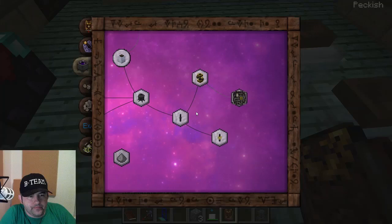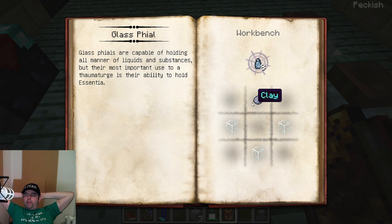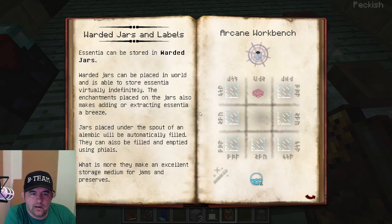Let's read about the glass. Holding all manners. To use a thaumaturge - but their most important use is their ability to hold essentia. Okay, so I gotta crack my back. Oh I'm dead, see you guys later. Why must they make things hard?